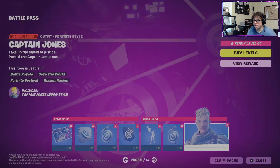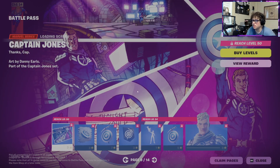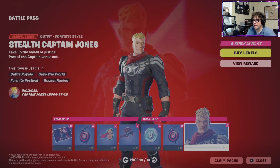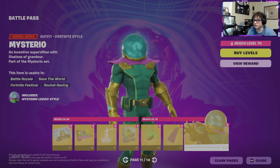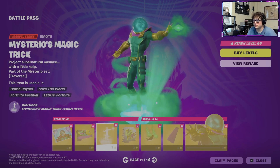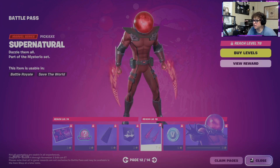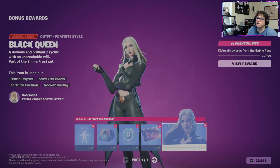Here we got Captain Jones — yuck, Jonesy. What's the next page? Got an emote, emoticon, glider. We got Stealth Captain Jones. Mysterio is in this — oh, this Mysterio skin is sick. Mysterio's Magic Trick emote, and then Supernatural Mysterio with his pickaxe, that's cool.